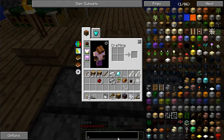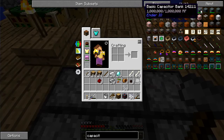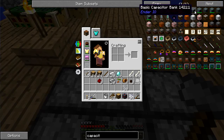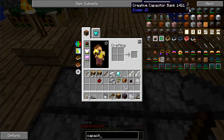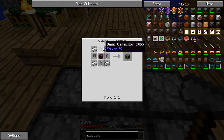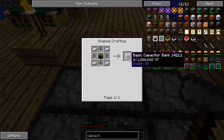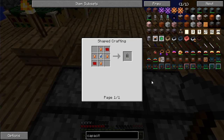There was another type of capacitor — the capacitor bank blocks are a little different. These are going to be basic capacitors and they store a million RF per block, and they can be joined in a multi-block as long as they're in a rectangular shape. I haven't really looked into the basic capacitor yet.